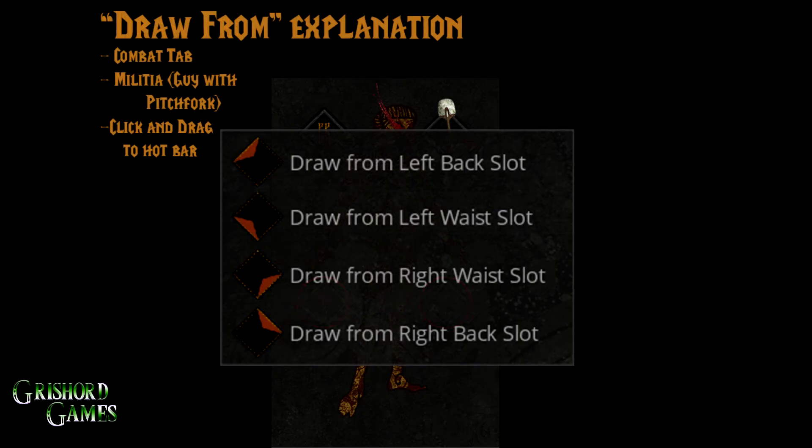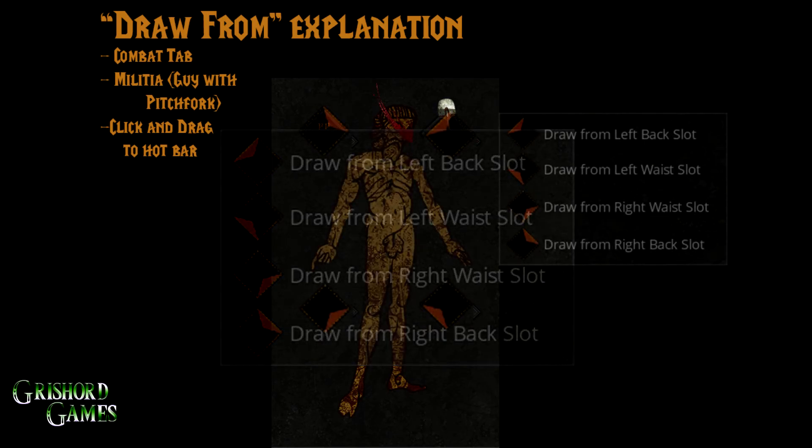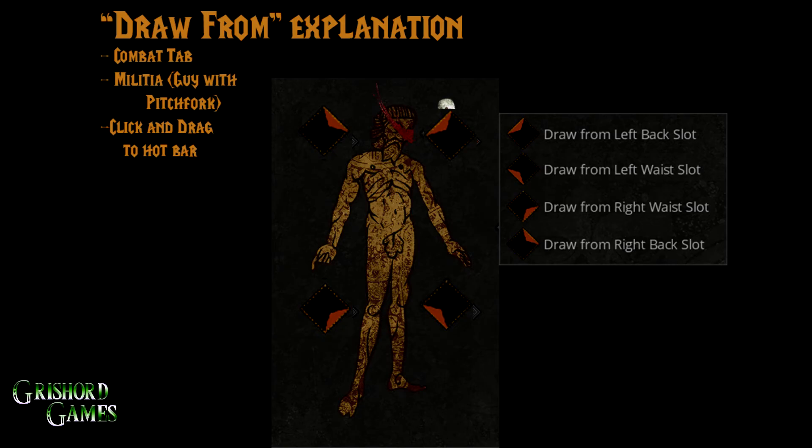A lot of people are confused by the draw-from icons. Go to your combat tab — the military tab with the little guy with the pitchfork — and click and drag those icons to your hotbar to draw your weapons or tools. You don't drag the actual weapon to your action bar; you drag these draw-from icons, because dragging the weapon itself won't work. As you can see, my guy's got a shovel in the top right, and the symbol says 'draw from left back slot' — it's the character's left, not your left. These symbols will probably change over time, so make sure you read what it actually says instead of going by your own left and right.